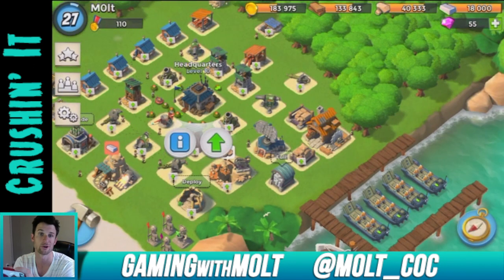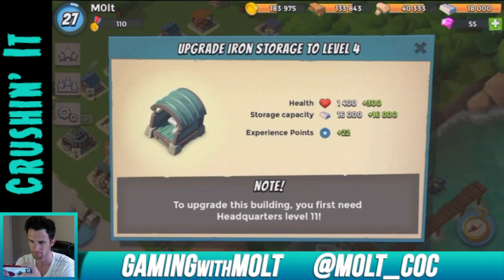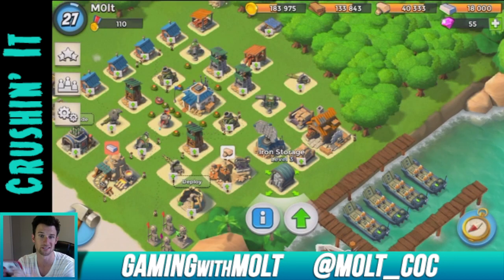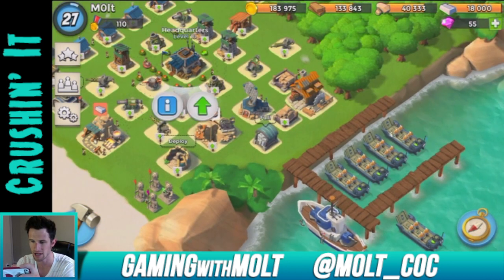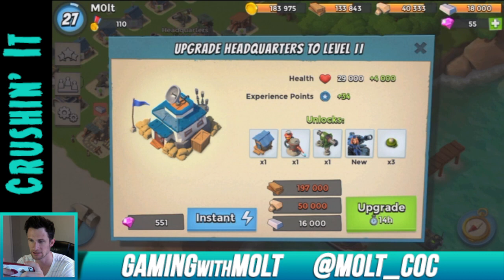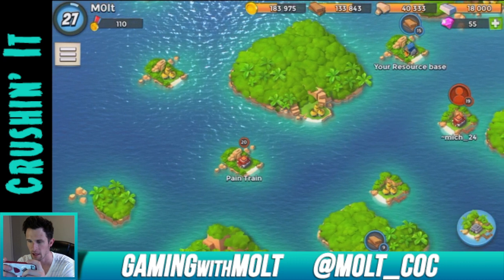I really want to get a larger iron storage because it's almost always full and it's annoying because I tend to waste a lot of it. What we're going to try to do in this video is get ourselves 10,000 more stone, which shouldn't be that hard, and then get ourselves about 60,000 wood.